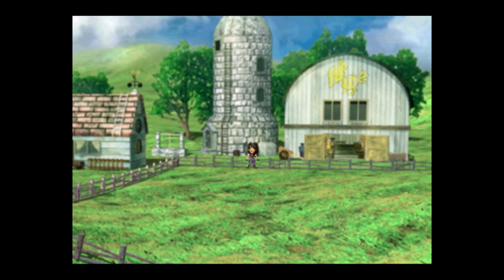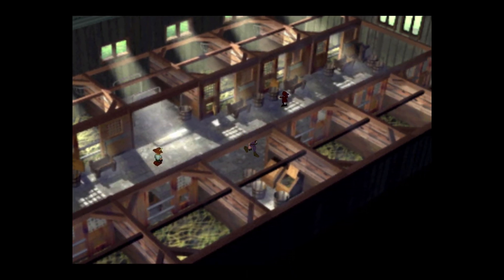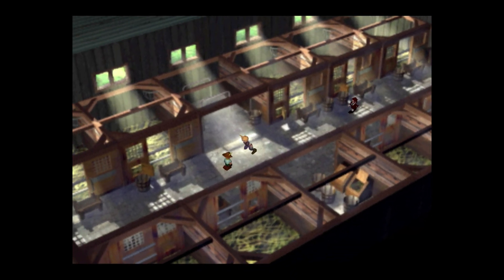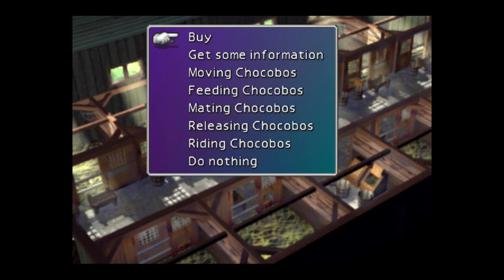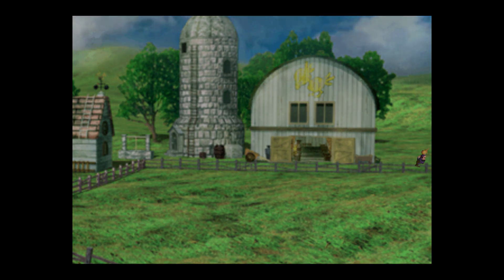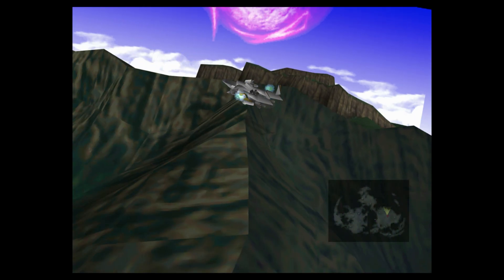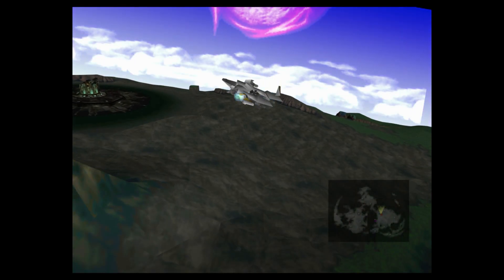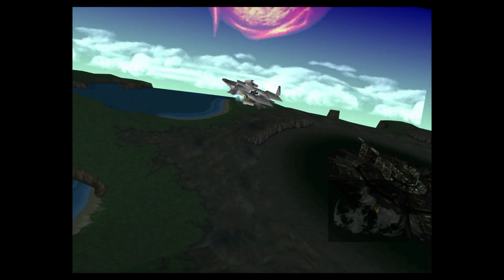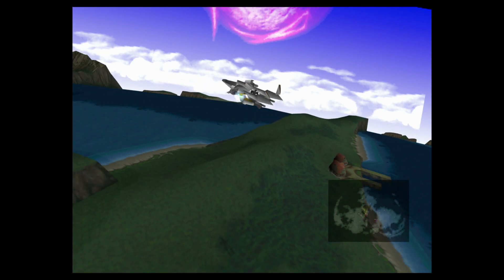The Chocobos you catch end up here in the fence area, and you go in here. You can hold six here because these two can hold Chocobos as well. Now we can do the whole thing. Let's go back to the Gold Saucer area.